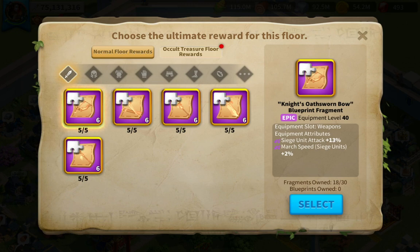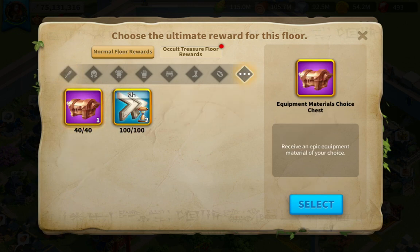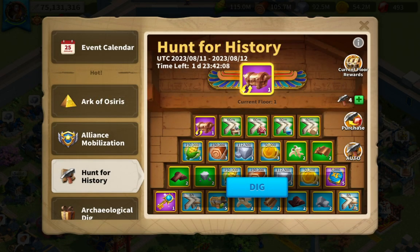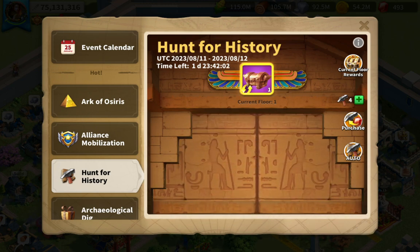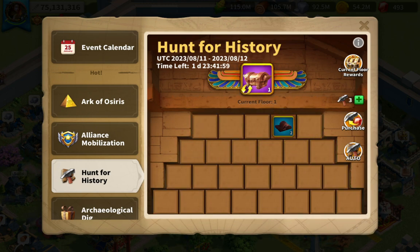So let's go with the equipment chest because I always need materials. I have four hammers so I can use those now — and they all got used up and I didn't get a materials chest yet.